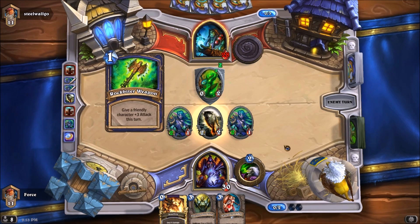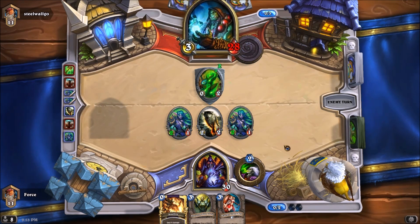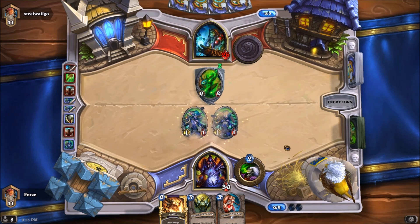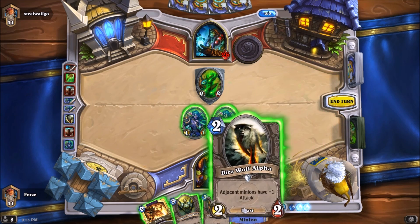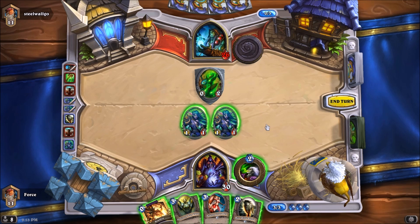Let's see what our opponent's going to do. He's going to Rockbiter Weapon — he'll be killing our 2-2 here. Taking 2 to the face, bringing him down to 26. Now we can't — oh, another Direwolf Alpha. Or we could just Shatter Sun Cleric. And then next turn — well, I'm guessing if he had a Lightning, he would have played it.